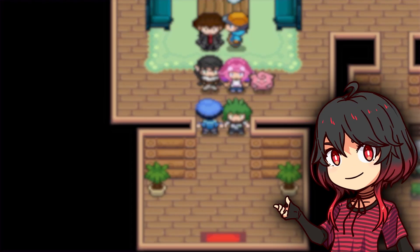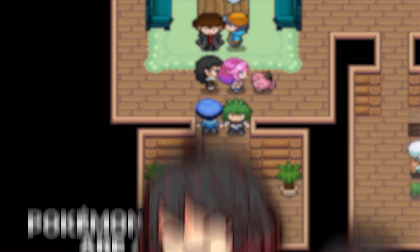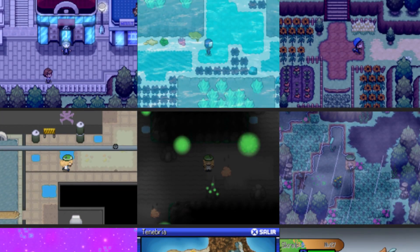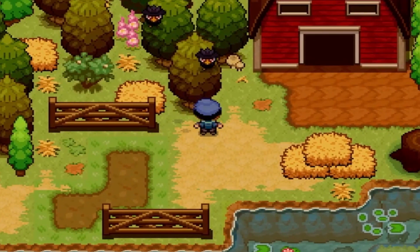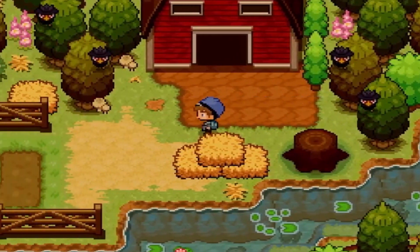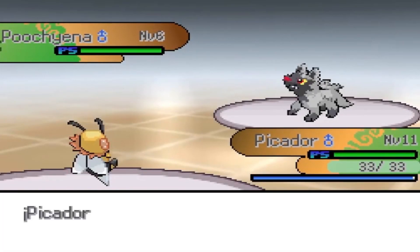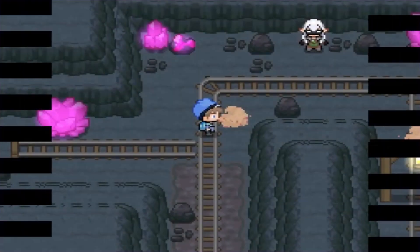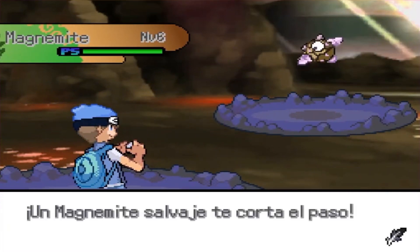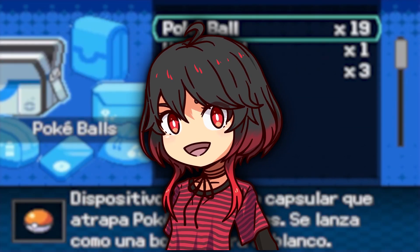Now let's talk about the plot. Picture this: three races — humans, Pokemon, and elves — are at war. Not your usual tea party, right? These golden knights appear, led by a human and a legendary Pokemon. Fast forward a few centuries, and our protagonist has to stop a new threat while collecting gym badges. If you're a fan of the 8th gen mechanics, this game has you covered. There's a day and night system, plus quality of life mechanics like the Pokuvial, which lets you heal your Pokemon outside the Pokemon Center, and a winged flute for flying. Will you be exploring Tenebria and taking on the golden knights? Let me know in the comments below.